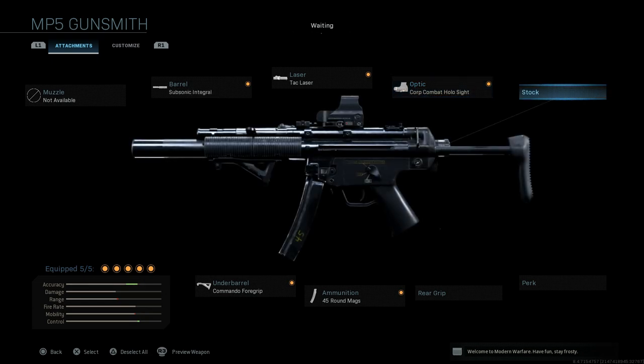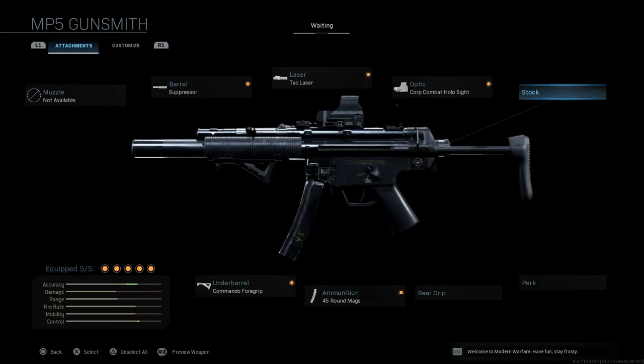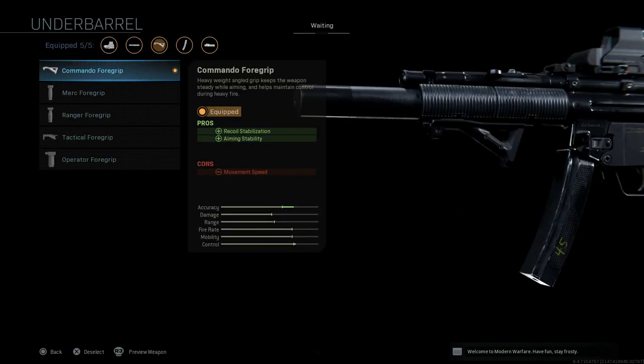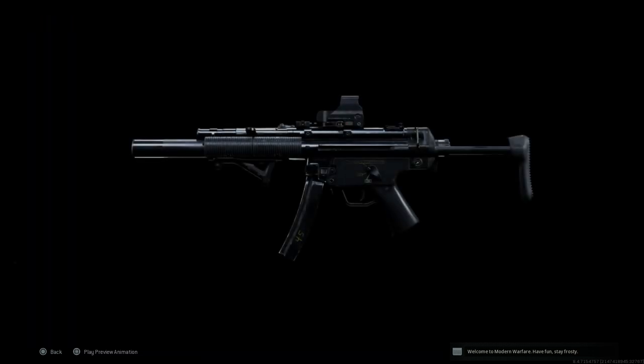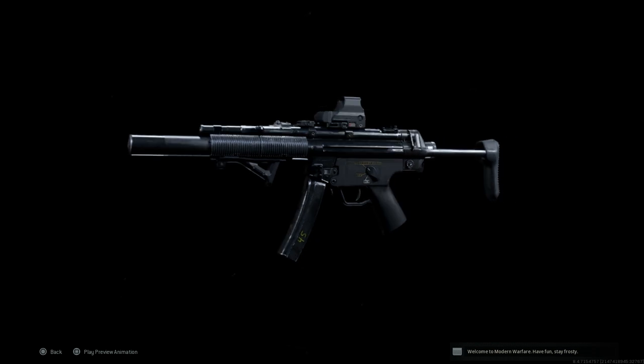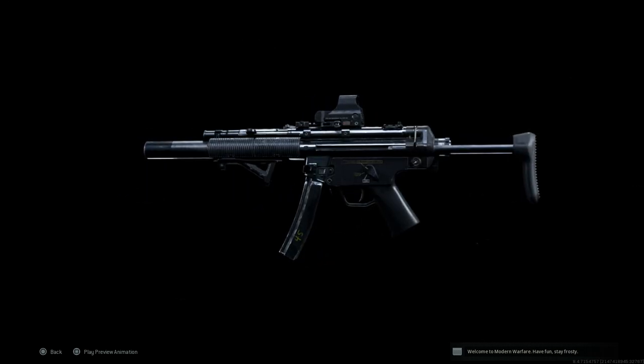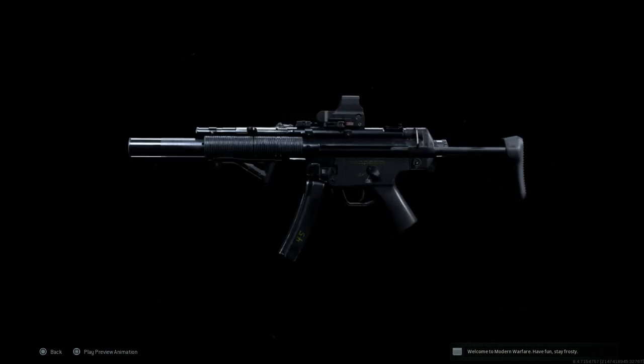For the stock, we're going to leave it blank — you can customize to your liking, though either the FTAC Collapsible or the standard stock fits this build. Perks and rear grip are also left blank. For ammunition, we're selecting the 45 round mag — you can swap this for a grip or different stock if preferred. Under barrel, we're going with the Commando Foregrip. So the finished product: MP5 SD with that integral suppressor taking up both barrel and muzzle slots, the 5-milliwatt laser, Commando Foregrip, 45 round nine-mil magazine, and a holographic sight.